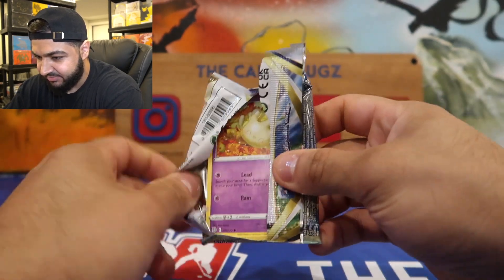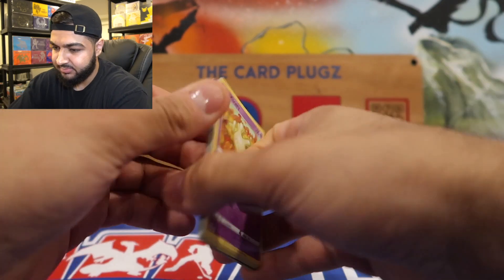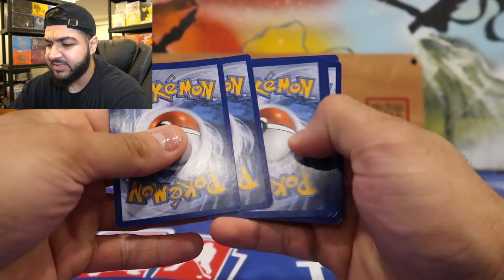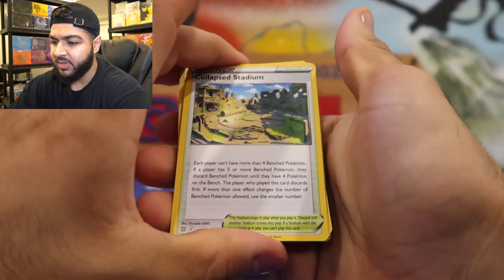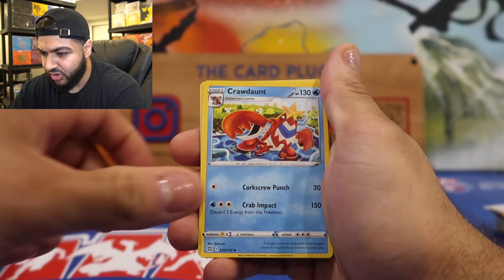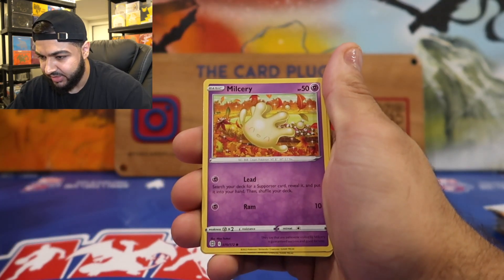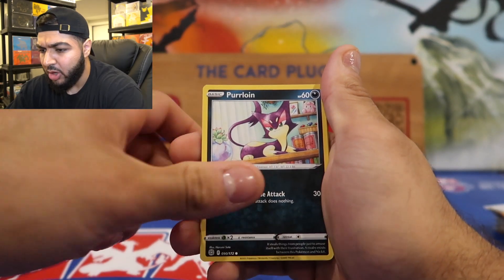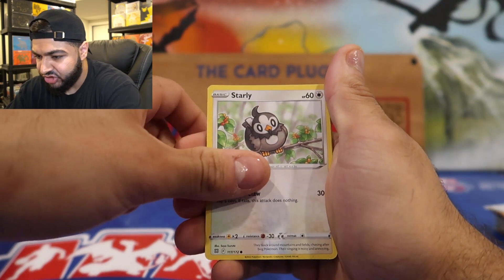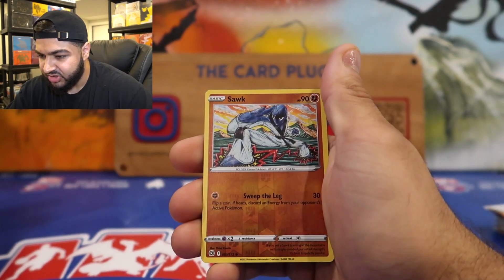There are a couple of Zards in this set, so let's try to pull one. Here's the code — three to the front. We got Collapse Stadium, Magma Basin, Mime Jr. I've seen that card before, Purrloin, Spirit Tone, Starly, Bidoof, Sawk...